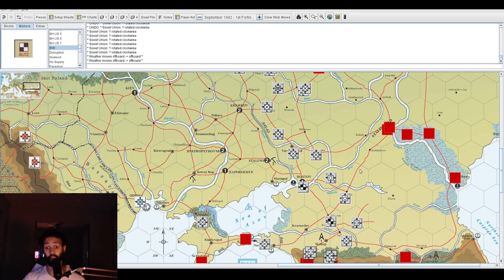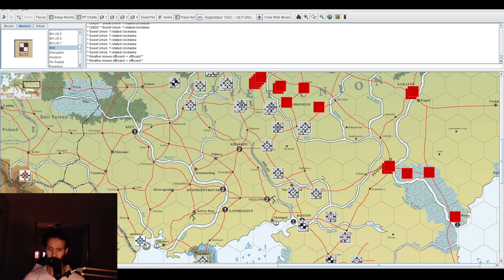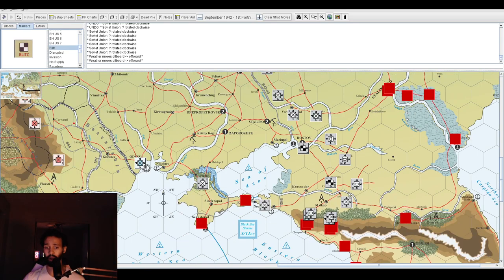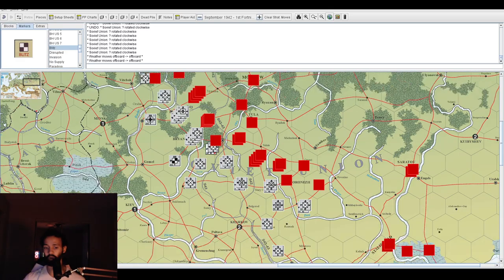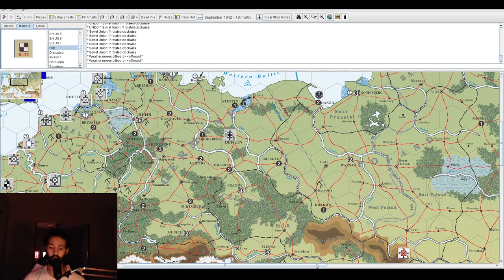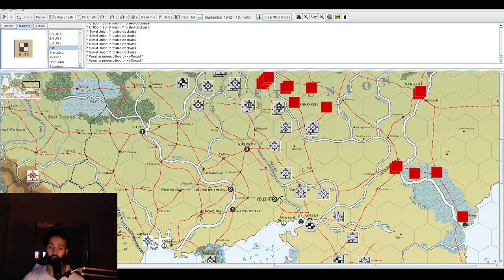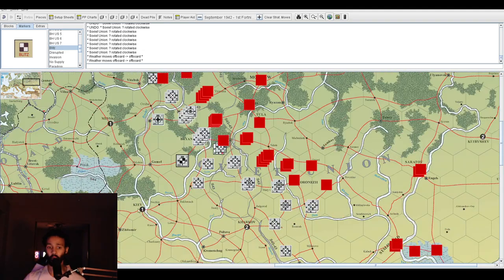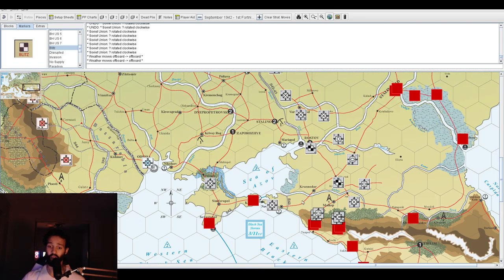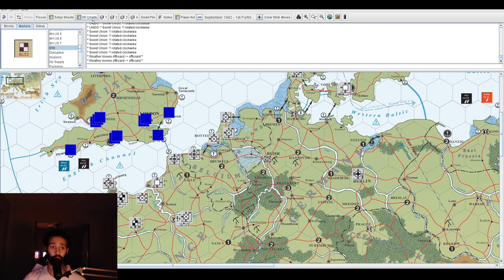We have 17 western front production points this turn. Given our success near Alexandria, we'll keep using OKW to support the North African group — let's build that up. That leaves us with 7: build a militia unit and another infantry somewhere. The question is whether the Allies might try a landing in Holland. They very easily could, and if they did they might succeed. We also get a fortress unit, and I want to put it to good use — probably send it to Holland to bolster our defenses there.